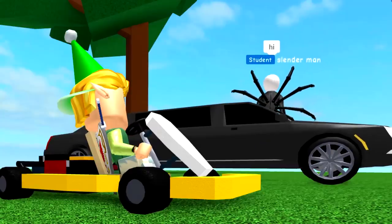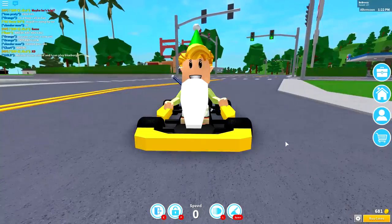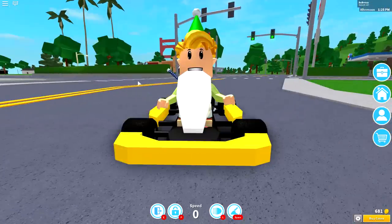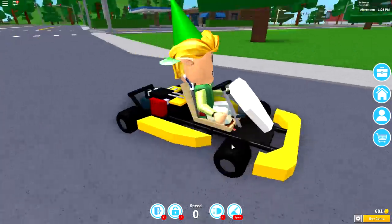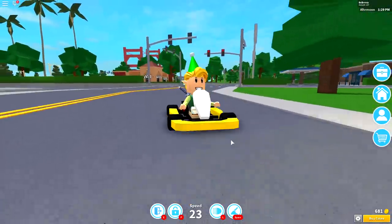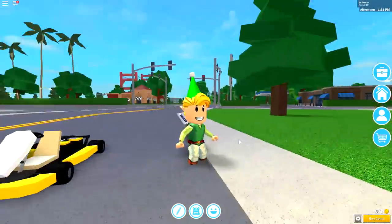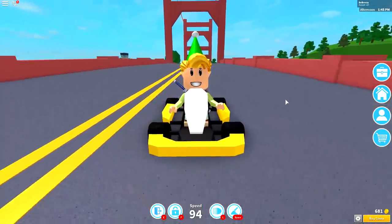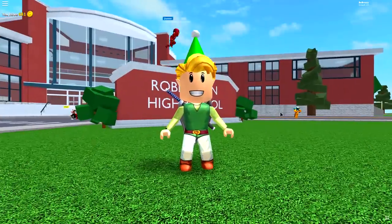Slenderman just popped out of a limousine and said hi — that is so weird! But yes guys, welcome back to another video here in the brand new Roblox in High School, where today I'm gonna be showing you how to do our very first creation on the new map, which is going to be Link from Zelda. Look at this dude in my brand new go-kart which I bought in my last video — go check that out if you haven't already and you'll see me do a full tour of this ginormous map! Grab your swords, grab your shields, and let's do this. So this is the finished result, and that's what we are going for guys.